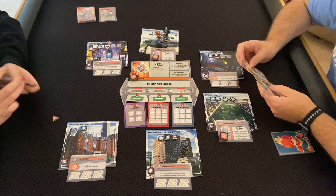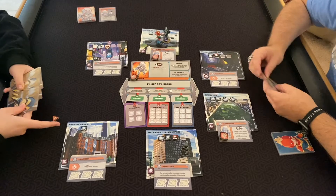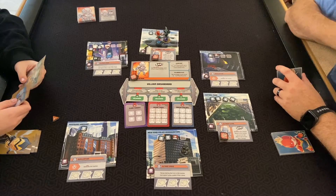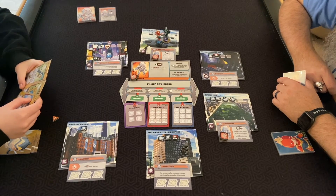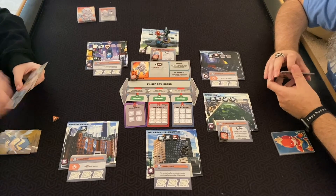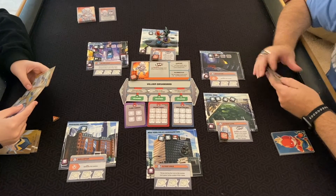Now I know I've got three Photon Blasts — that's good. Right now we don't have a lot of thugs, I've got one. I do have two heroism which doesn't help right now. I have a card where I may move myself and any number of heroes from my location to any other location — so we can both move together.